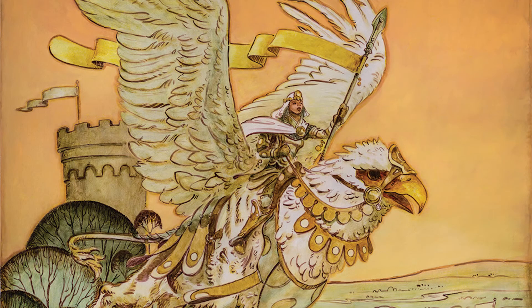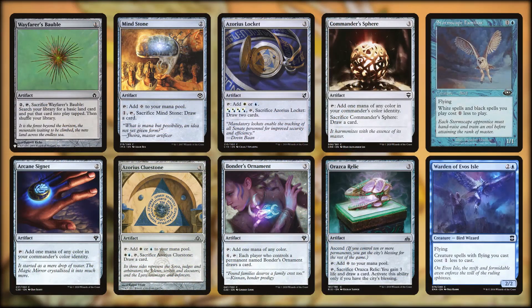We'll want to start by ramping in the early turns. Like most pauper decks, we're fairly low to the ground for our average converted mana cost, but Radiant herself costs 7 mana. We begin by casting land ramp, mana rocks, and cost reducers: Wayfarer's Bauble, Arcane Signet, Mindstone, Azorius Clewstone, Azorius Locket, Bondur's Ornament, Commander's Sphere, Oraskarelic, Stormscape Familiar, and Warden of Evos Isle. Many of these have additional utility like drawing us cards, and those last two are flying creatures as an added bonus.